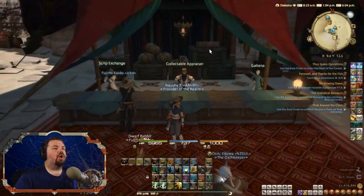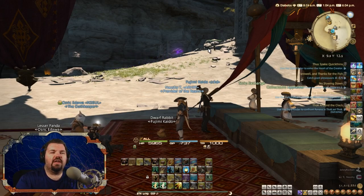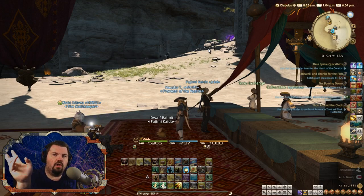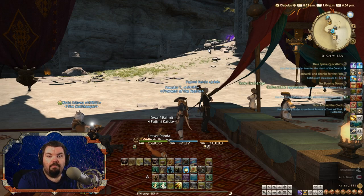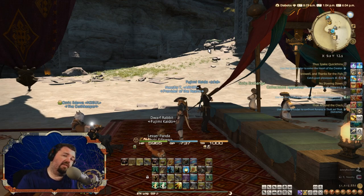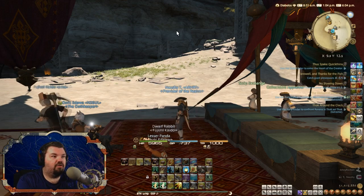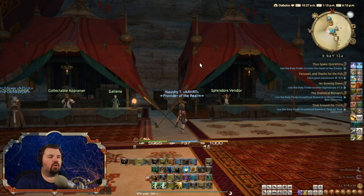We're back here and I have something to show you that you need to know to unlock your gathering nodes — the folklore books for your fishing, your mining, and your botany. This is also a halfway decent way to make pretty good gil in this game by gathering red scripts and yellow scripts and exchanging them for certain items to unlock all of these Stormblood Folklore nodes.